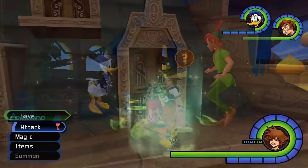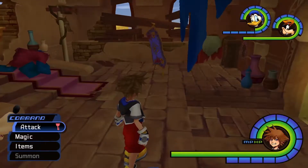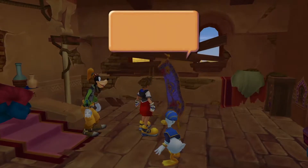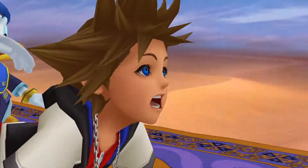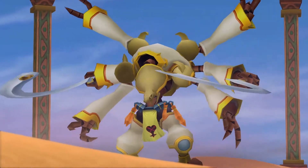Alright, next up — we are in Aladdin's house in Agrabah, and there is a freaking out carpet. Let's follow him — or ride on him. We're not really following him. Hi there. This is Kurt Zisa.